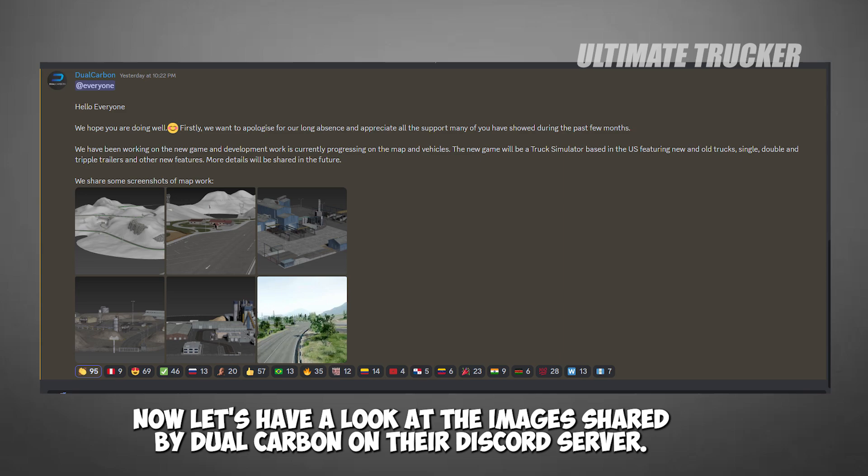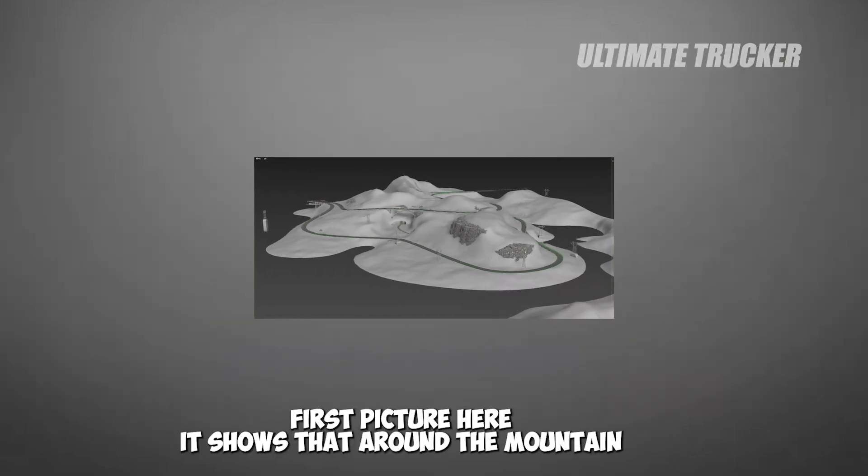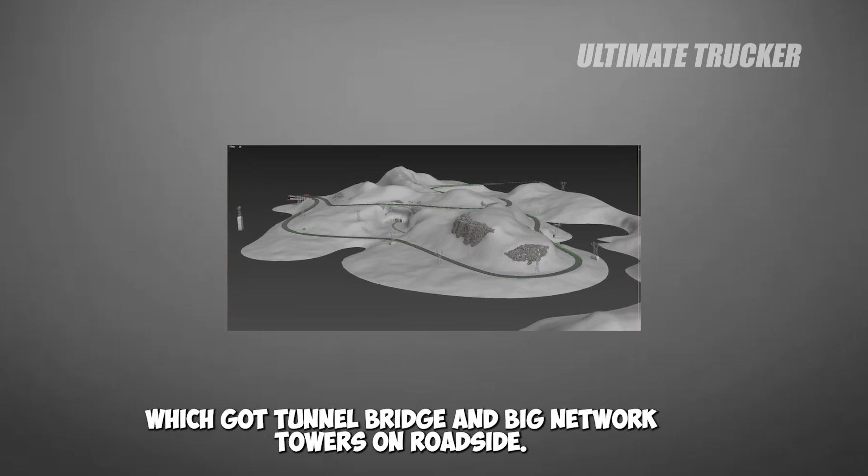Now let's have a look at the images shared by Dual Carbon on their Discord server. I will share the Dual Carbon Discord server link in the description below. The first picture shows a road around a mountain which has a tunnel, a bridge, and big network towers on the roadside.